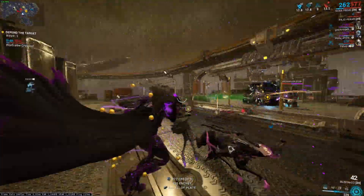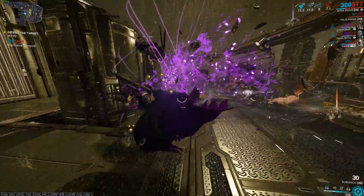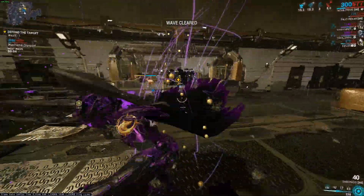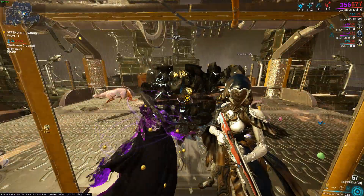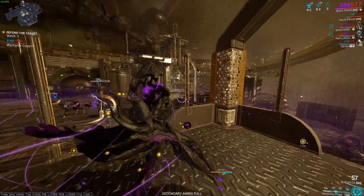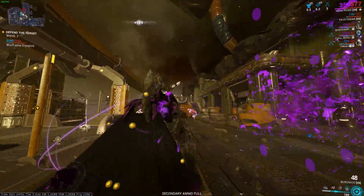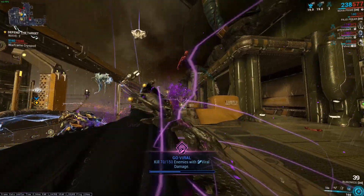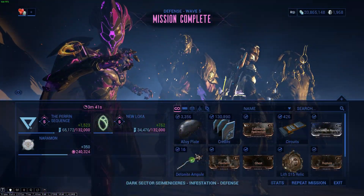Honestly, bring any Warframe that you have — even Excalibur, Rhino, Ember, it doesn't really matter. It's basically just kill the enemies and defend the life pod. At the end of the mission, all credit rewards will be with that 4.5x multiplier, so you're going to be getting around 310,000 credits, which is really good for a new player.